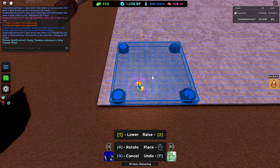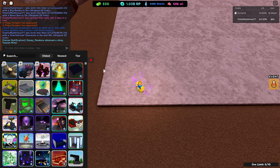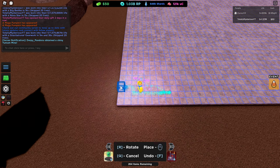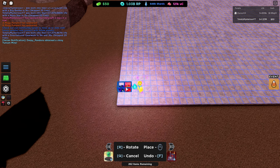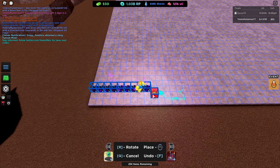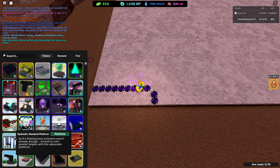Alright, we're just going to start by doing this really quick. We're going to set the first platform down. We're going to go up to here and put 1, 2, 3, 4, 5, 6, 7, 8, 9. Now we're going to get our platform.